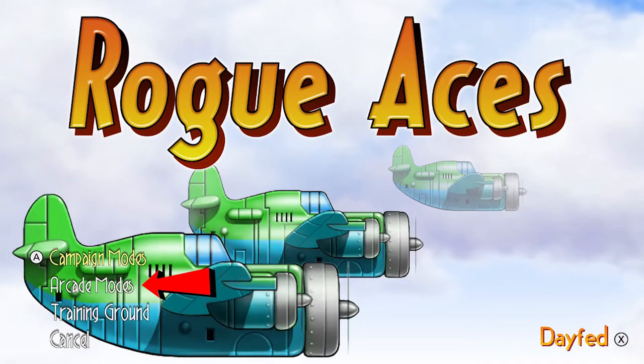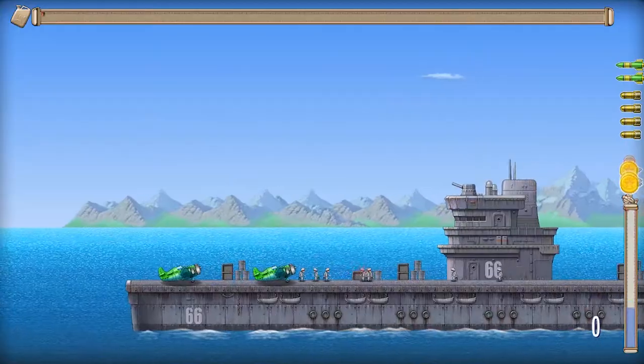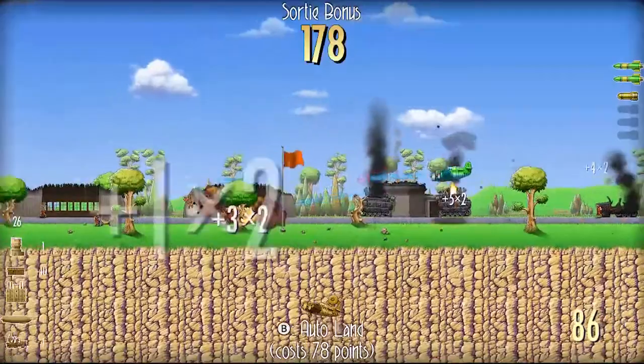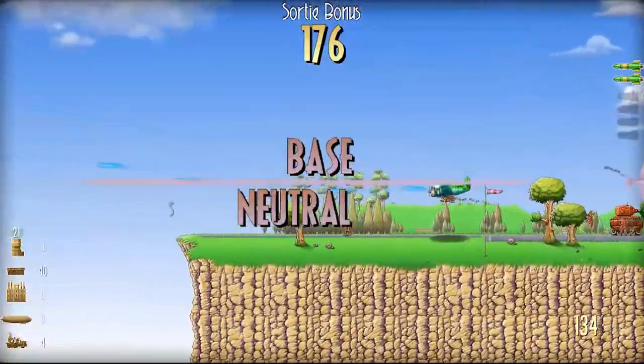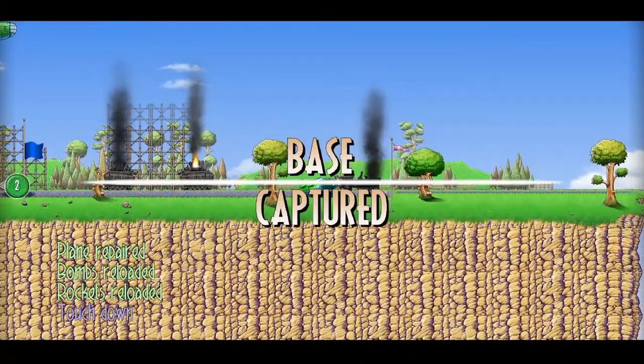Now there are three game modes in Rogue Aces: campaign, arcade, and training. When you first start the game, you only have one available and that's the normal campaign mode. You start out on your own aircraft carrier and get assigned various random missions on a procedurally generated map. It can range from destroying five enemy tanks, to finding and destroying a Zeppelin, to taking over an enemy base. There are a bunch of different ones they can assign to you. If you neutralize an enemy base, you can land on it and take it over, making it a friendly base you can use to refuel or repair your ship.